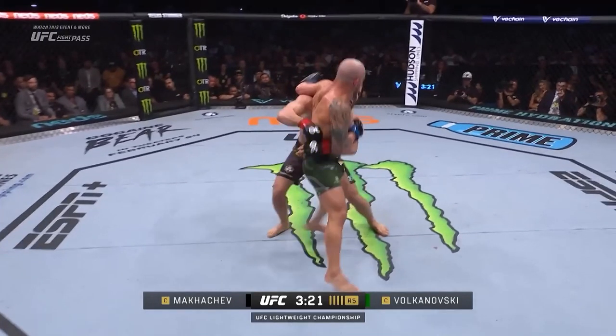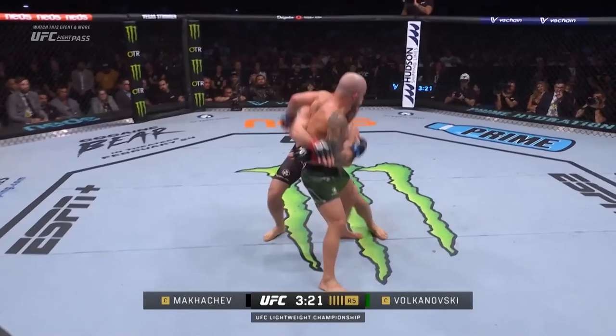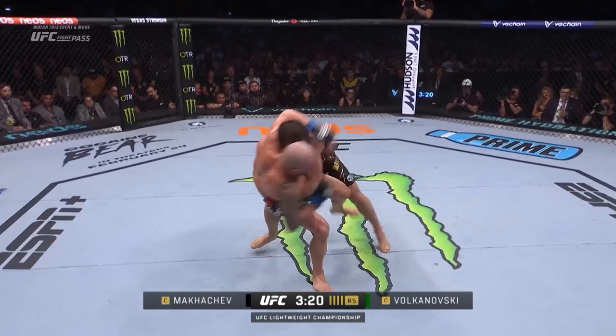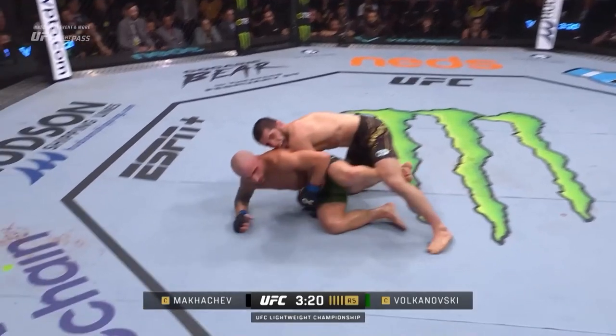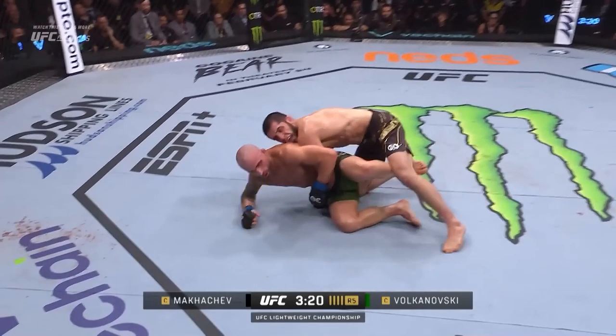Because Alex is trying to blitz in and out quickly, as he has done throughout the fight, he doesn't have much of a base. This makes it easy for Islam to knock him off balance. As Volk falls, he uses his left leg to catch a butterfly hook. Once he hits the ground, Alex bases off his right elbow and uses his left butterfly hook to off-balance Islam in order to get on top.